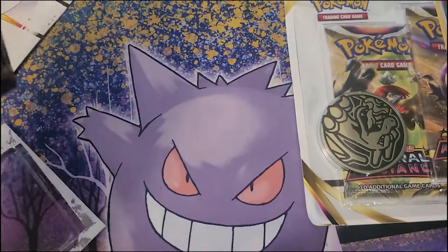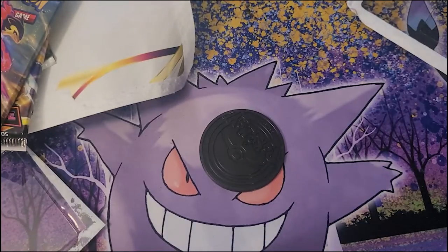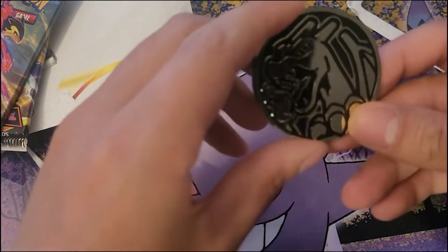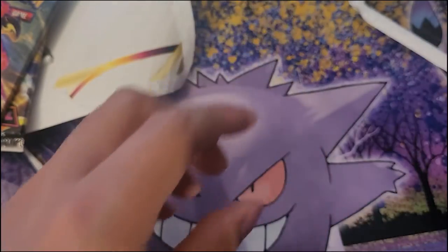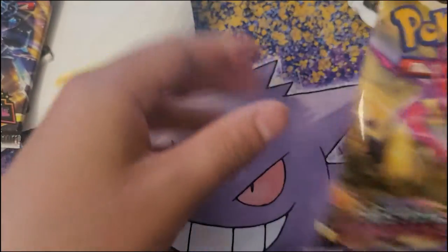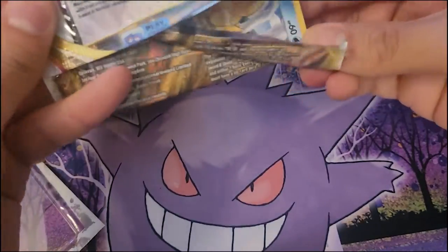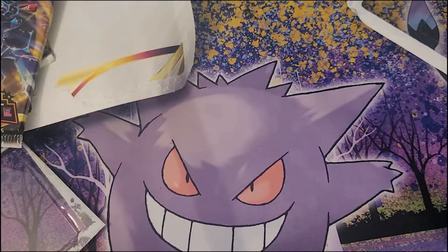Oh the cards! Is that what a card is? No, we'll go — we have a blister first. Look, we got ourselves an Eevee here. And the coin has a Charizard on it. So we got Hisuian Typhlosion — my favorite with the starters from Legends of Arceus.